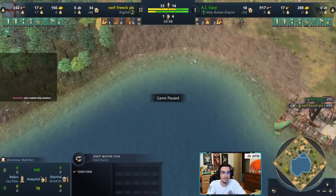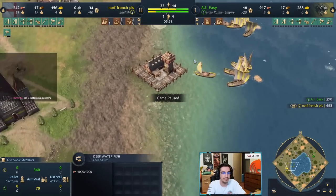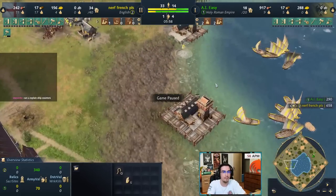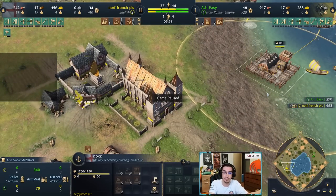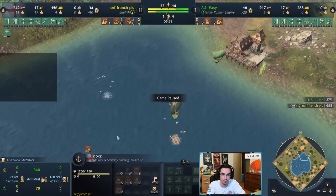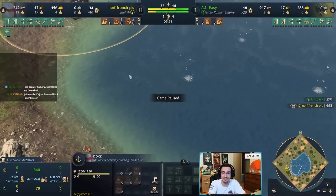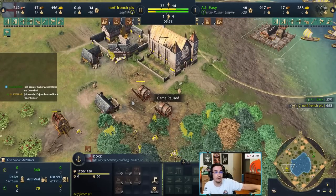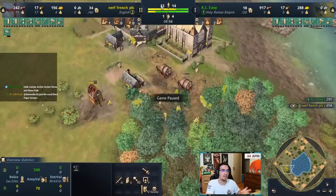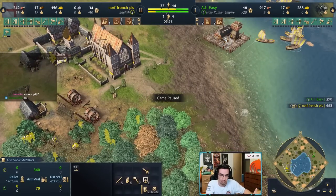Is it worth going water? Always yes. Fishing ship gathering rate is higher than villagers on sheep, and you should think of docks like town centers — you can essentially build an extra TC in Dark Age, so your economy scales much harder. If your opponent didn't go water, make two to three galleys on patrol along the shoreline while producing more and more fishing ships, then make as many land units as possible.